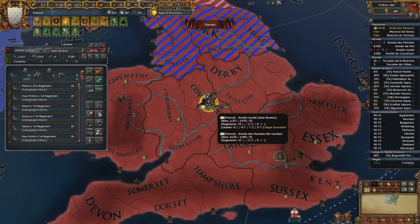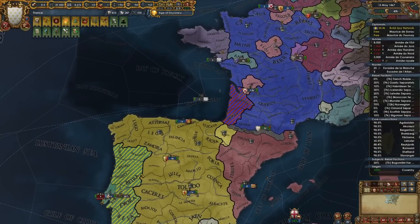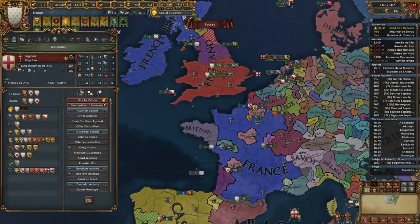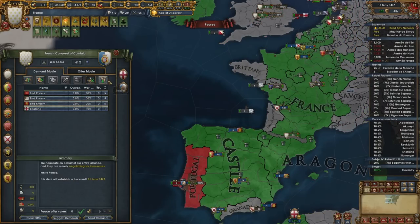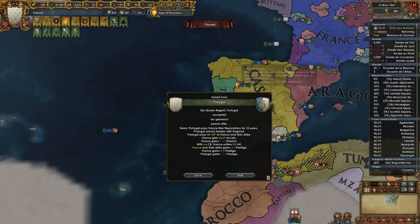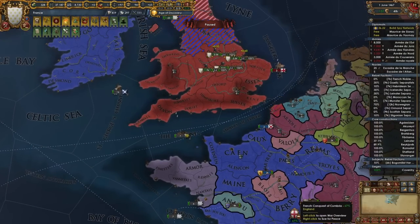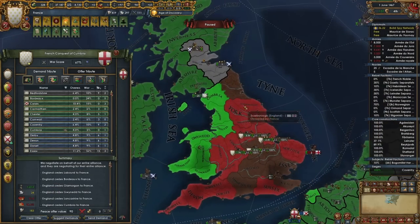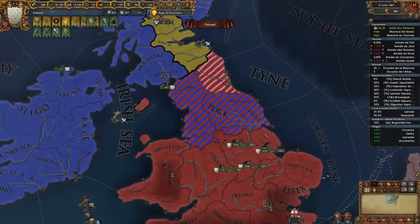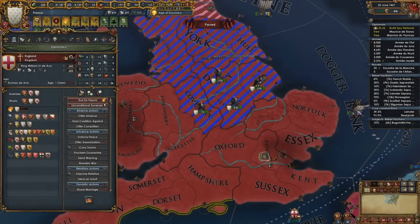We're going to carpet-siege them down a bit. War exhaustion is pretty high but manageable. These guys again — break off their alliance with England. That's it. We'll break off their alliance but I'll also take war reps; we're going to need money, and 20-some ducats from them sounds good. Calais is occupied — I am going to give them Calais. I'd like to take Northumberland in the war but we'll see.